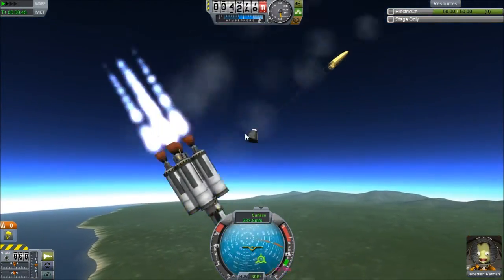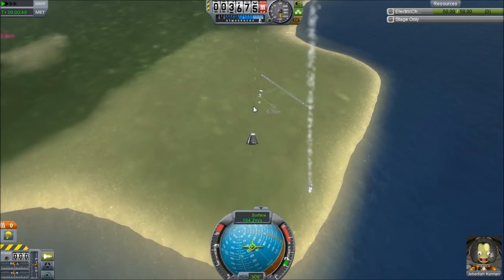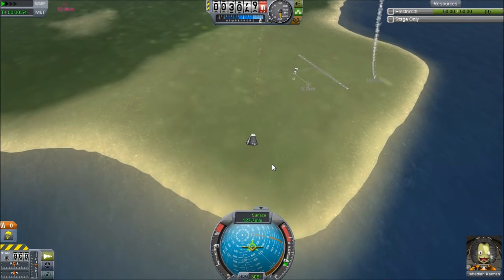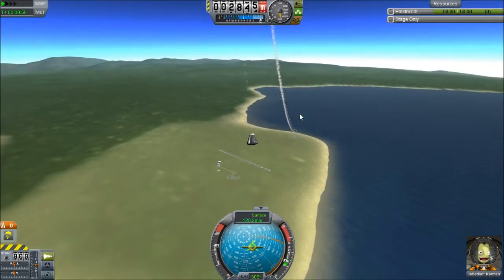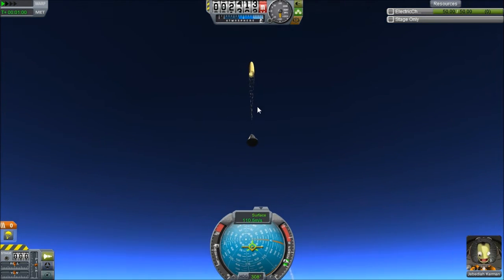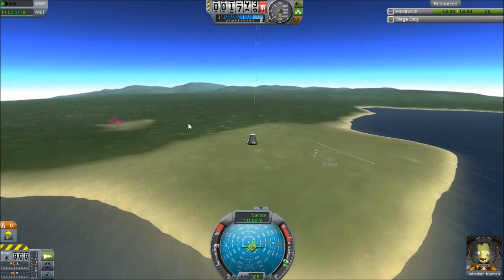Launch parachute! Ha ha ha! That's going to go kabooey. This happens a lot to me — I have not quite got the hang of it yet. I get fidgety and hit the wrong button, and that's all it takes. I just need to bump that control stick and it goes kaboom.